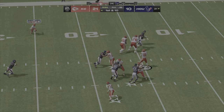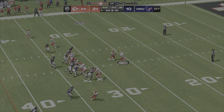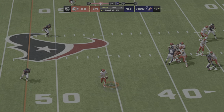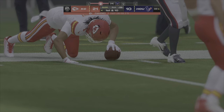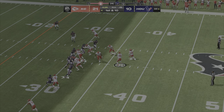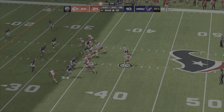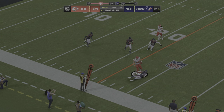They'll come out throwing here to start the drive — out route and it's complete to Brown. His primary target was covered and he ended up going to a secondary target for a nice gain. Now Mahomes — got a man and he hits him in stride, taken down with another first down at the Texans 32-yard line. Pacheco gets it but will lose yardage back to the 34. On second down here's Mahomes — pitch and catch to Travis Kelsey.